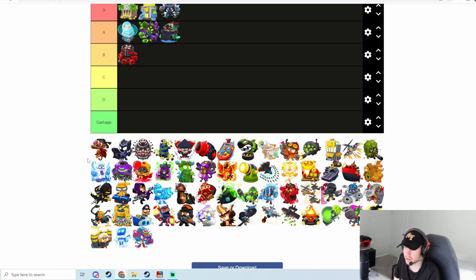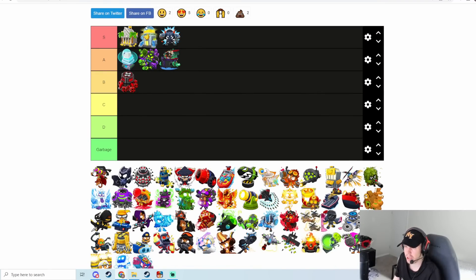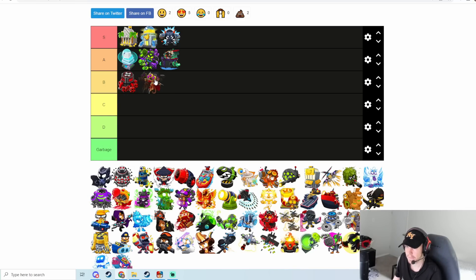Next one is Plasma Monkey Fan Club. Dart Monkey can be used on a couple of maps and Plasma Monkey Fan Club is really strong, but not on its own — you need other towers like Perma Brew, Cripple, or Super Brittle to buff its damage and make it usable, because alone it does very little damage. It's very reliant on other towers in your loadout, but when paired with those it can be very strong. I think this will probably be B tier.